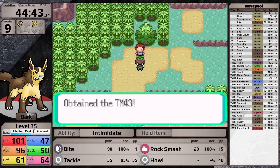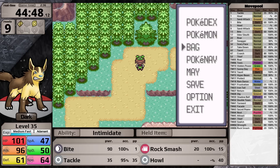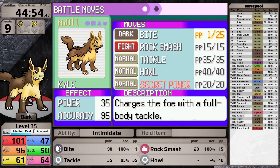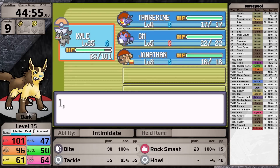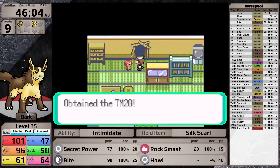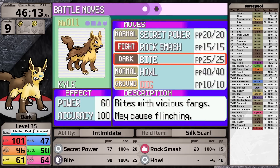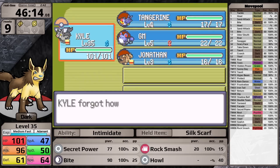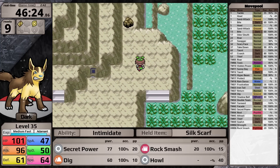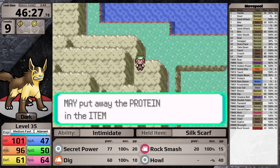In the next section, Mightyena gets some major moveset upgrades. After clearing trainers on the next route, I pick up the TM for Secret Power — a long overdue upgrade for Tackle. It's also nice having a 100% accurate go-to move that can be boosted by Howl. Then in Fallarbor Town, I pick up the TM for Dig, which I teach in place of Bite. I can't unlearn Rock Smash yet, so I keep Howl and Secret Power — on regular terrain, Secret Power has a 30% chance to cause paralysis.